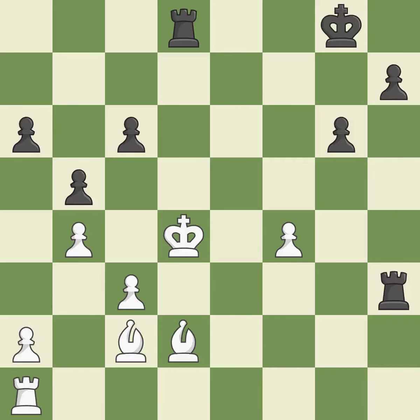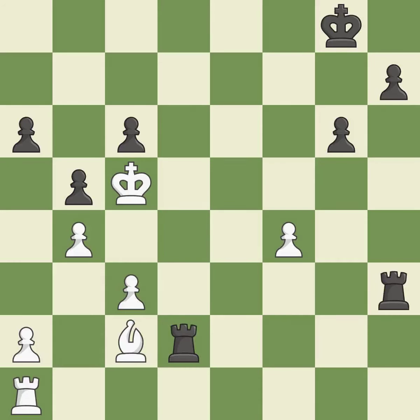This skewers the opponent's pieces; this is the only move that works — it is a great move. This steps away from the checking rook — it is best. That bishop was free for the taking. This is the start of the endgame and black is winning — it is best.